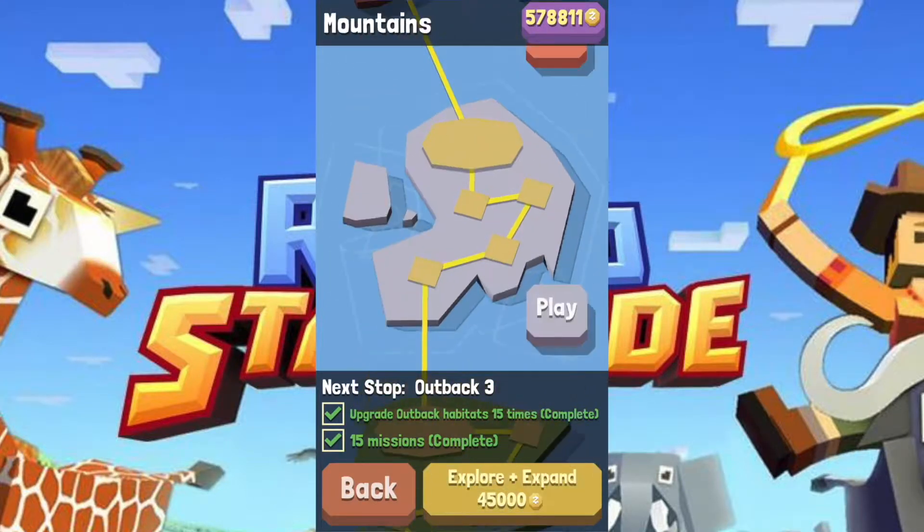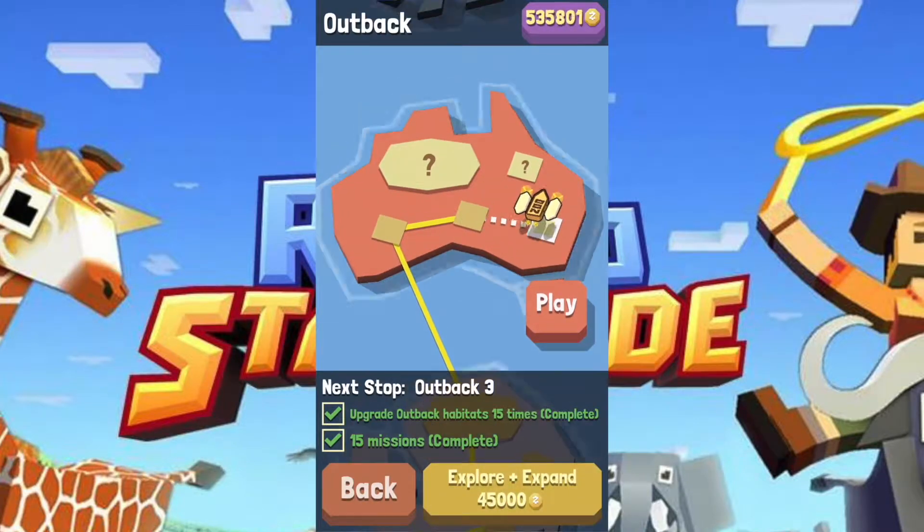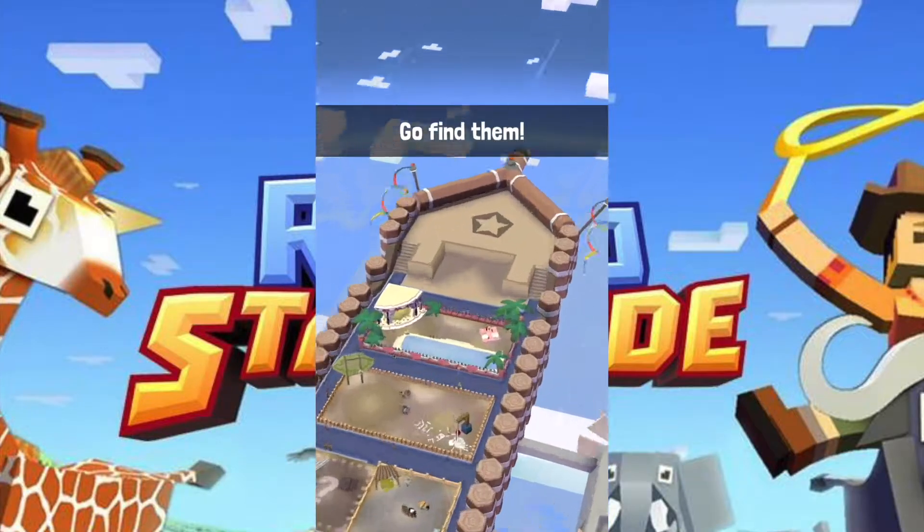Go to the map and we want Outback 3 — Explore and Expand for $45,000. New animals sighted. Go find them!